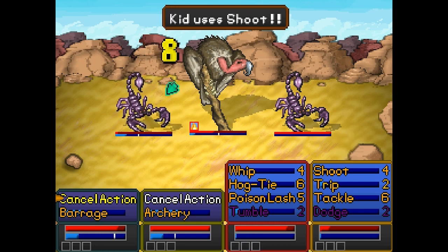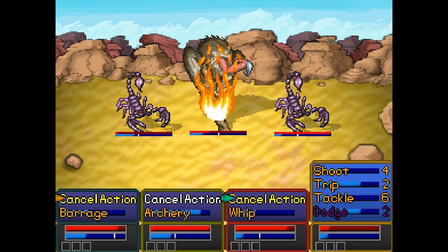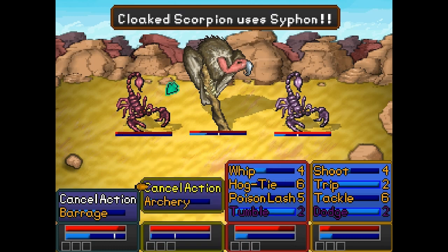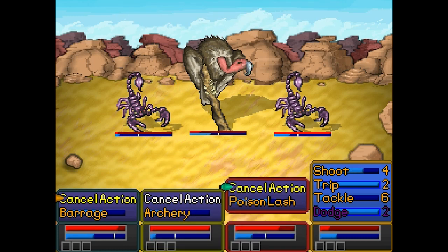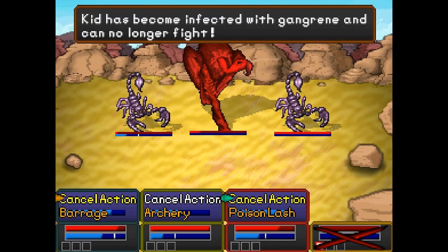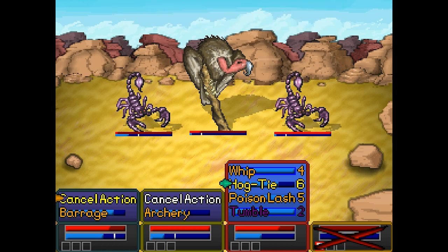I've been looking for a game where I can set buzzards on fire in real time, and it's like we've finally found that. I believe I can also have a skill to poison things, so that's pretty useful. Status ailments play a big part in the game — there's a lot of them you can do. Okay, it's our first battle and we're already losing here. Everyone — the accountant just got gangrene for no apparent reason. How did that happen?